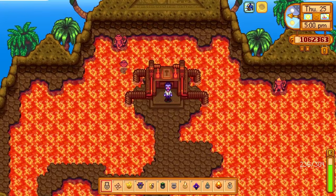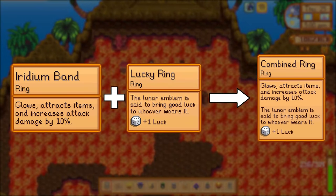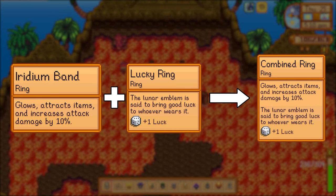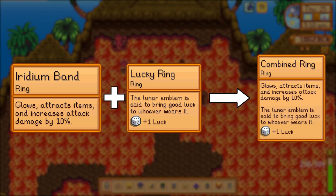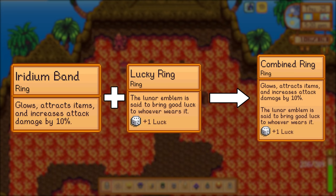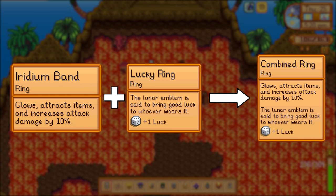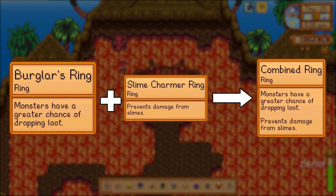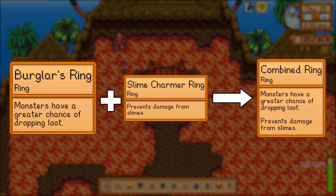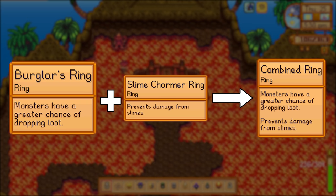Next we'll talk about a couple of rings that I think go really well together and you really can't go wrong combining these in the forge. The iridium band and the lucky ring is good for literally everything — you get luck, extra attack damage, you glow, and you have magnetism. Out of every ring listed, these are the only two that are useful while out of combat, and if you could have two of them I think that would be incredibly powerful. The burglar's ring and the slime charmer ring go really well together, especially if you're the kind of person that likes to go get loot yourself rather than buy it from one of the stores.